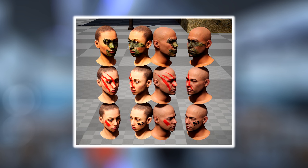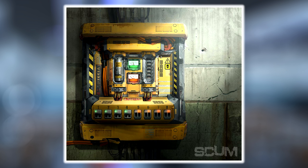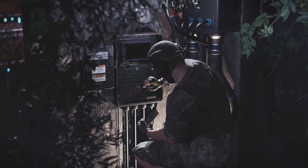Another thing that we know is coming to the game is abandoned bunkers. I have a sneaky suspicion that this is where we are going to find the new enemy AIs. It looks like we are going to be able to power up certain areas of the bunkers with the help of this control panel. I believe we saw one of the characters from the trailer messing about with one of these in order to open up the bunker doors. And yeah, these are some of the things that we can look forward to in future updates.